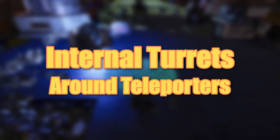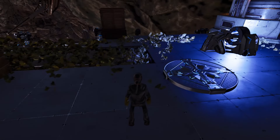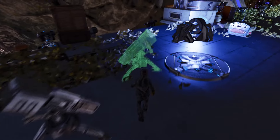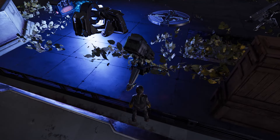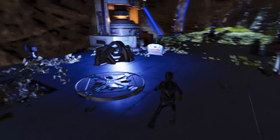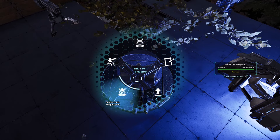As soon as you get a teleporter, you need to set up internal turrets. There is nothing worse than logging in and discovering that a new patch has set your teleporter to public, allowing enemies to port in and destroy everything. Place 2 to 3 turrets right where your teleporter is so that no enemy can exploit that bug against you.